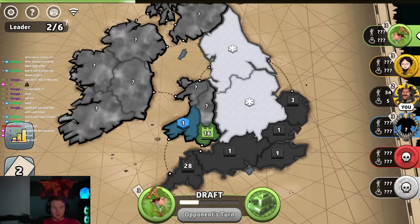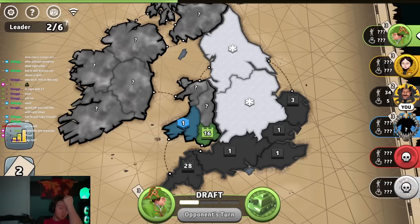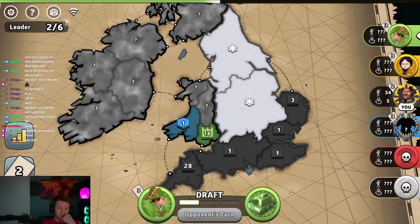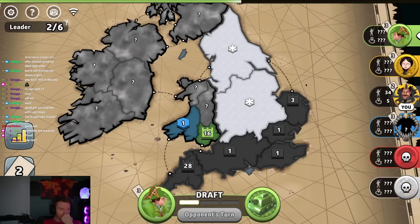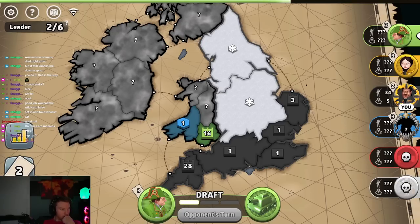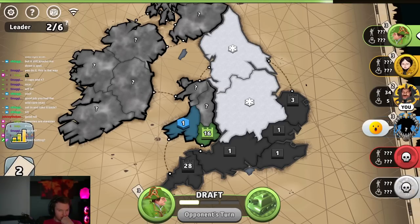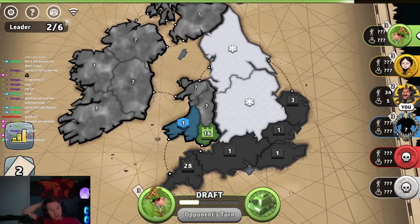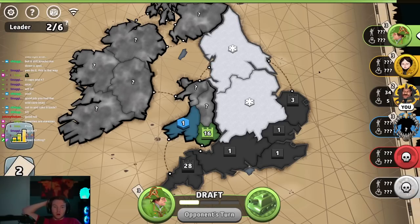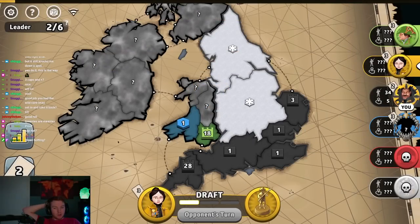We have to kill green so we can set in and go after blue's cap at this point, or hope that blue gives us cards. Take a card green, take a card. He's gonna leave the game — I think he thought he was dead by blue and just left. Not gonna get a card. Got two territories, most of it off cap — we can do this.